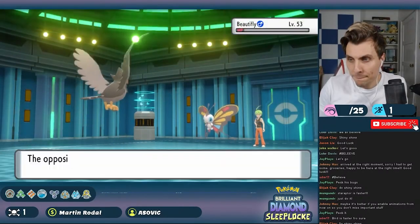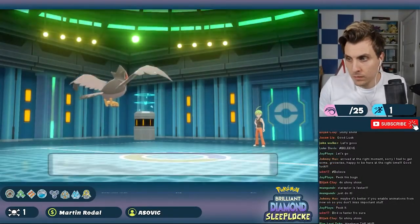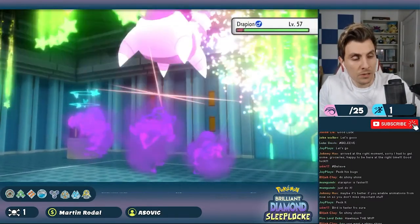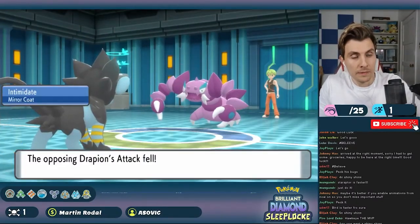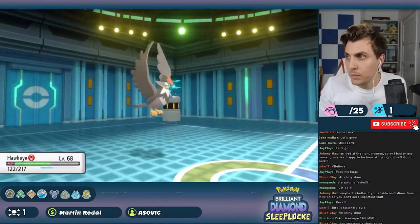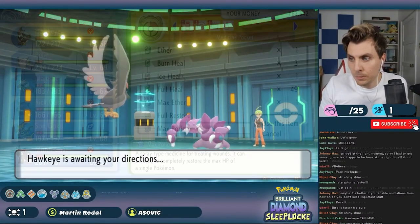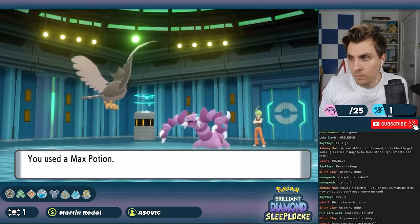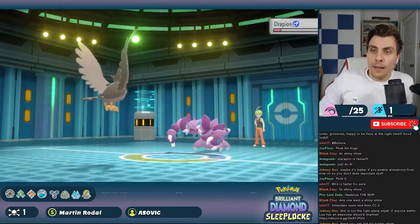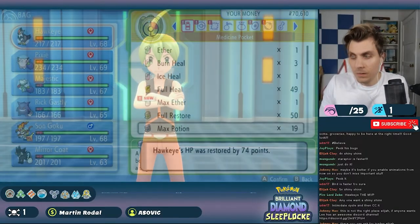Beautifly and Vespiquen both dropped to Brave Bird, which helped proc our own Wiki Berry for health recovery. Then Drapion hit the field as Aaron's last Pokemon. We switched in Luxray to land a key Intimidate then immediately switched back to Staraptor, baiting Drapion's Earthquake. With Drapion at minus-two attack, we took some time to heal up while avoiding critical hits, then used Aerial Ace three times from a comfortable position for the knockout and our first Elite Four victory. A little stressful at times, but a nice match to ease us into the final stretch, and no casualties.